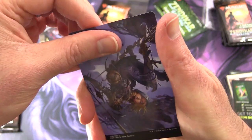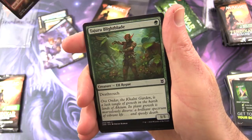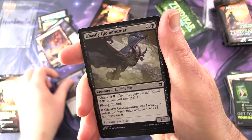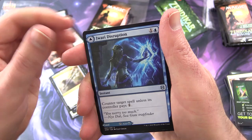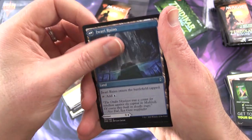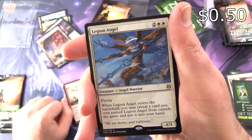That is some tasty artwork — Blackbloom Rogue. We get a Mountain, Tejuru Blightblade, Deadly Alliance, Ghastly Gloom Hunter, Drainer's Silencer, Highborn Vampire, Ravages Mace, Druwy Disruption, and we flip it around — Druwy Ruins. Shatterskull Minotaur, and the rare is Legion Angel, a Creature Angel Warrior — four, three, four — with flying. When it enters the battlefield, you may reveal a card you own named Legion Angel from outside the game and put it into your hand.